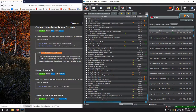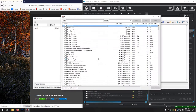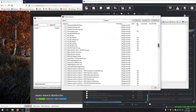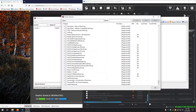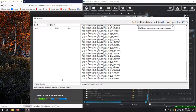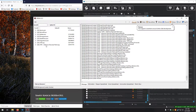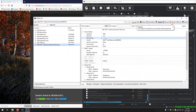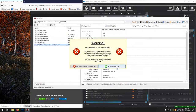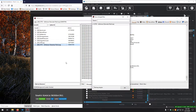Activate all of those and run SSE Edit. Select None, scroll to the bottom, and we are looking for the Dawn Star Patch. Once the background loader finishes, go to Record Flags, Edit, Yes, check ESL, and close. Looks good.